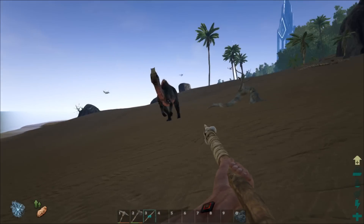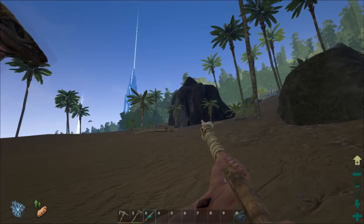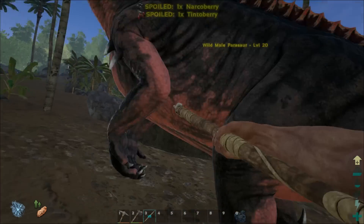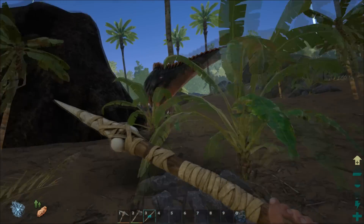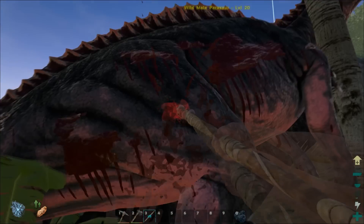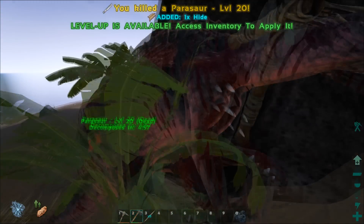I've spotted a parasaur. I'm not sure if I'll be able to kill this thing — if I can get it stuck on these rocks that'd be fine. It's a level 20, so that's not too good at this point, but let's try it. Die! Don't run — yes, get stuck! We're gonna get some hide today. Yes, we got some hide!